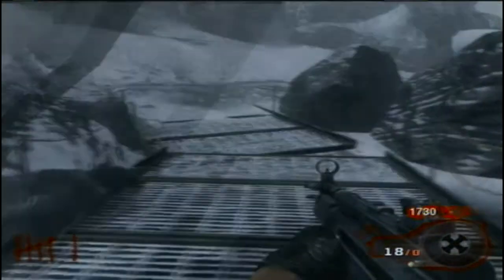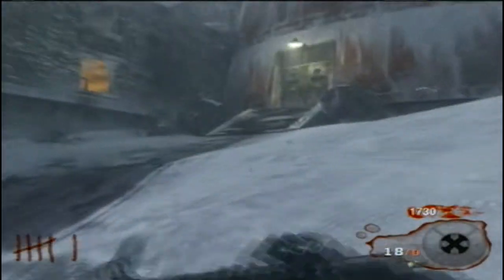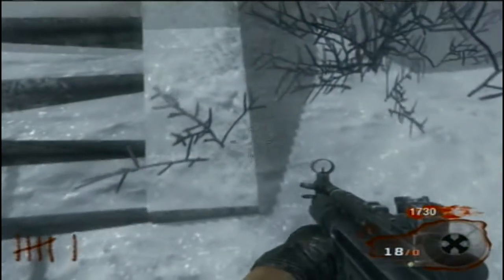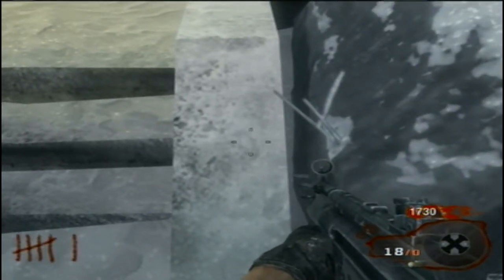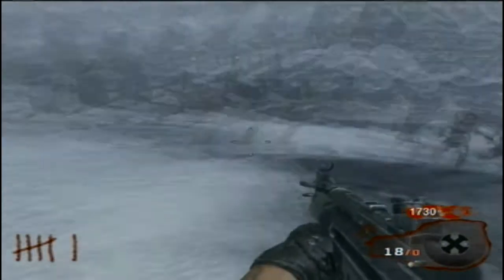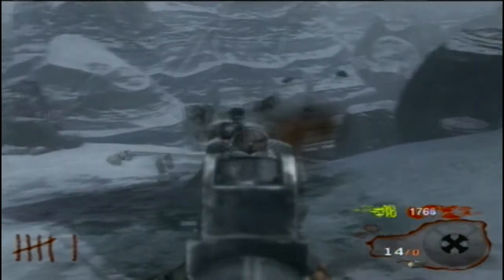Hey guys, ExaAndroid1996 here and today I'm going to be showing you a barrier glitch on Call of the Dead map right here. You just want to come up to these stairs, line up your crosshairs right here, kind of do what I do and that's basically how you do the glitch.